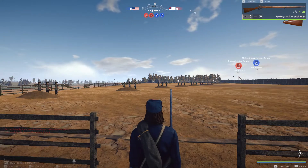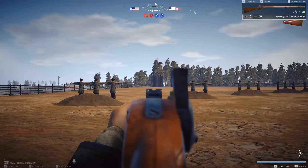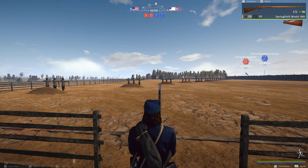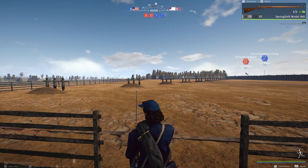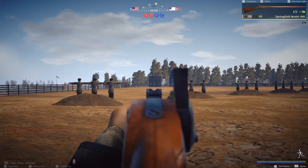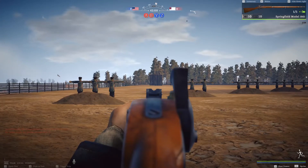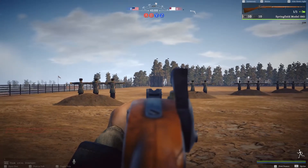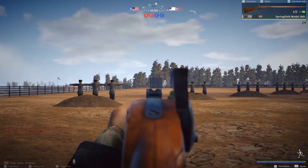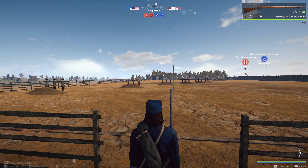If you're aiming down the sights without a bayonet, see how it just hardly sways. Now hit the N key — it's going to throw on our bayonet. Notice once you go to move, there's going to be a lot more sway. It probably doesn't look like much, but when you're aiming at something far away, it really comes into effect. So just know that when you're firing at range, melee probably isn't going to be an option — go ahead and take your bayonet off.